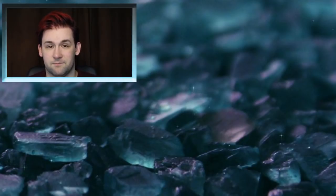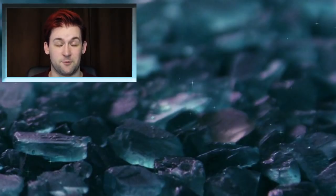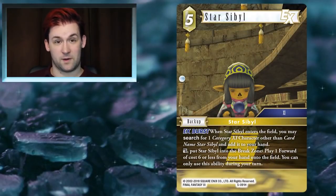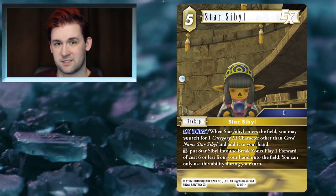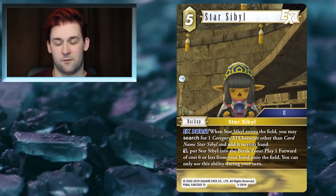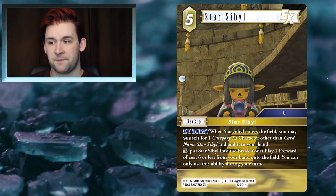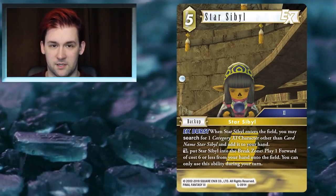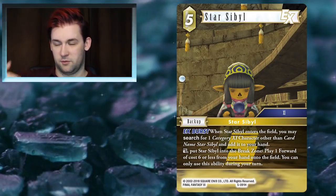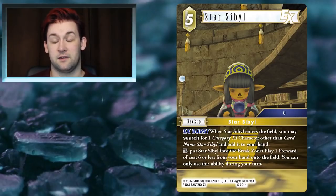Again, the same problem as with Wind — there are so many cards I could talk about under Earth: Momodi, Cecil, Mog, Miner. The next one I want to talk about is Star Sibyl. This card has some incredible synergies — it's a searcher, and an expert searcher at that, for one of the most popular cards in the game since day one: Shantotto. Having a searcher for a board wipe that builds your board while you're doing it is extremely good, and having one that can also search for Prish is also very, very good.